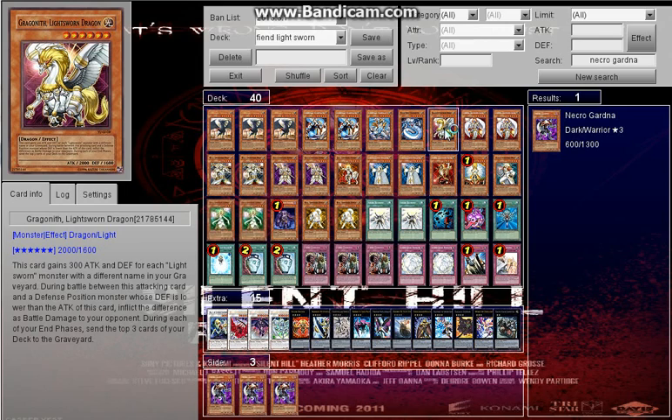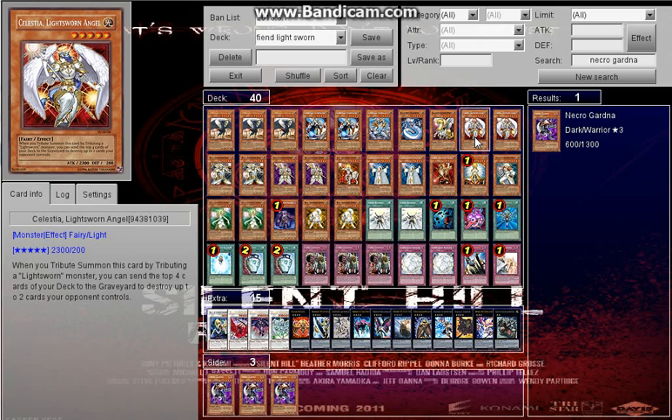I only run one of this card because that's where you use piercing, so you don't really need more than one. Then Celestia — I run two — mainly to destroy stuff, and you can also mill four.